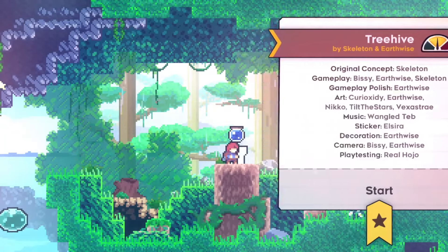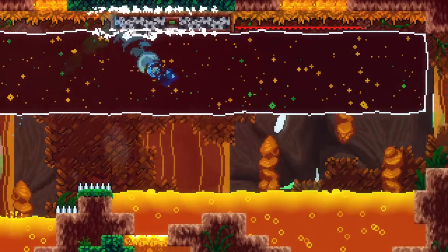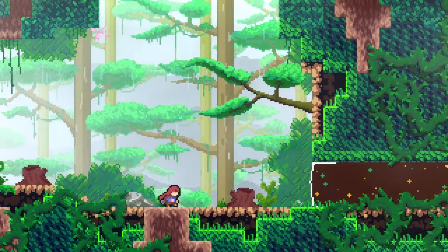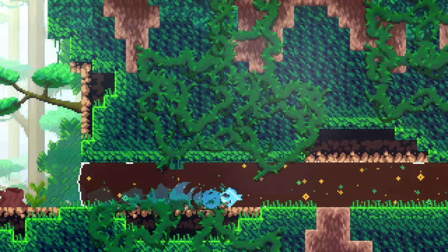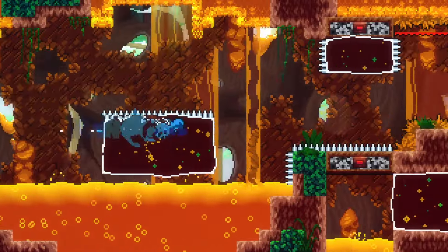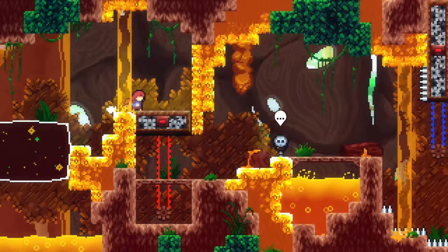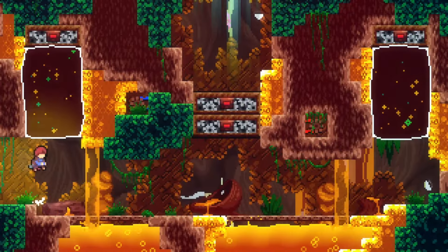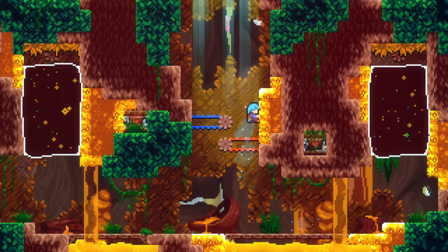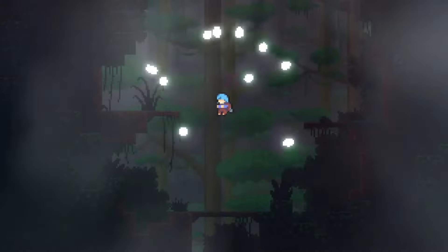4: Tree Hive. These crazy bastards somehow found a way to make dream blocks even better — a task I previously thought impossible. At first, this seems like a normal dream block level, until you get to this part. With no other option, you dash into the wall expecting death like normal, but instead you bounce back. Just that one simple change — making the walls bounce you instead of kill you — opens up a realm of possibilities that Tree Hive takes full advantage of. I really don't think there's a single bad screen in this whole level, and the feeling of bouncing around never gets old. Clearly I love this level, so why is it not higher? Simple: I just enjoyed the next three a little bit more.